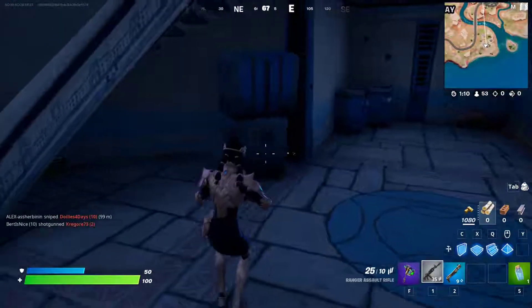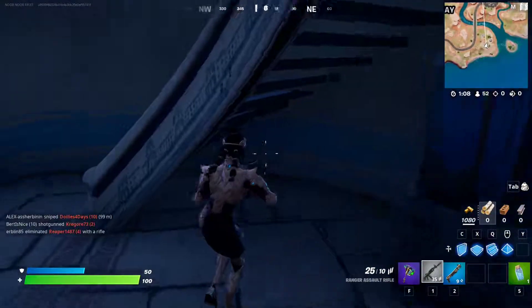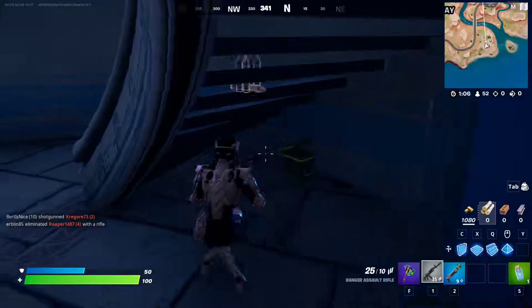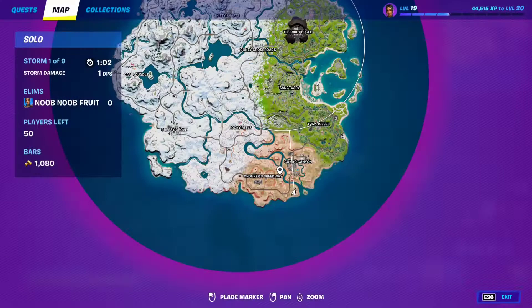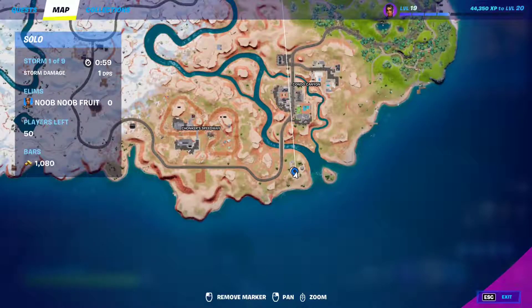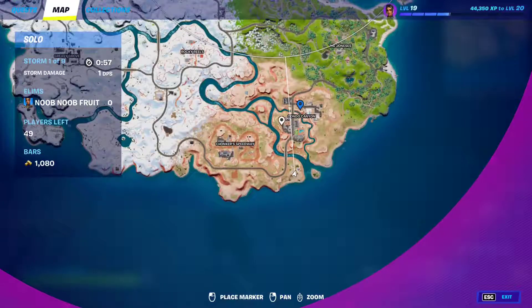For this quest you need to open 10 ammo boxes at landmarks. You just find these ammo boxes and open them — just open 10. Make sure you are at a landmark, not a named location. For example, right now I'm at the 7's Outpost landmark, so this is a landmark.